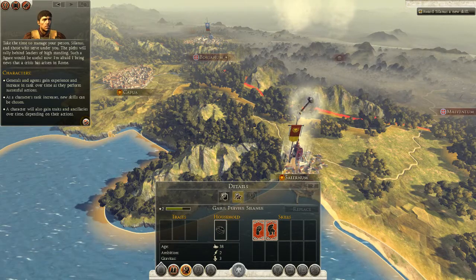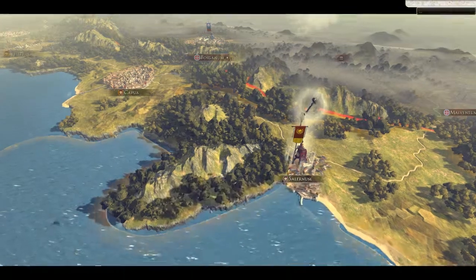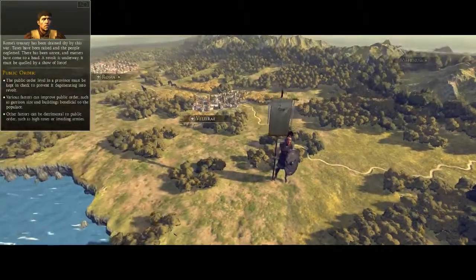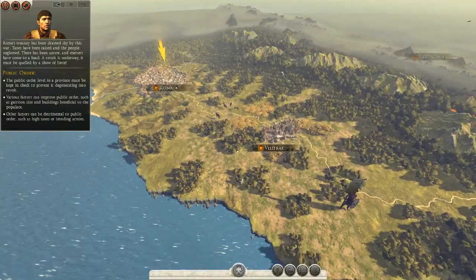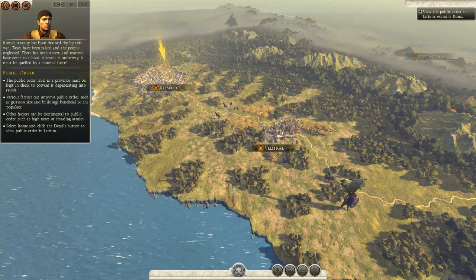Rome's treasury has been drained dry by this war. Taxes have been raised and the people neglected. There has been unrest and matters have come to a head — a revolt is underway. It must be quelled by a show of force.